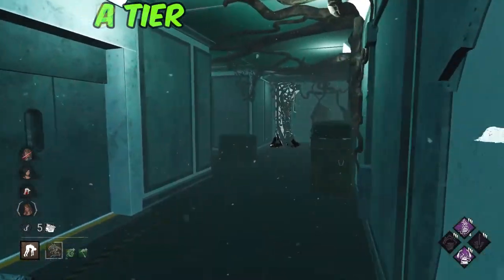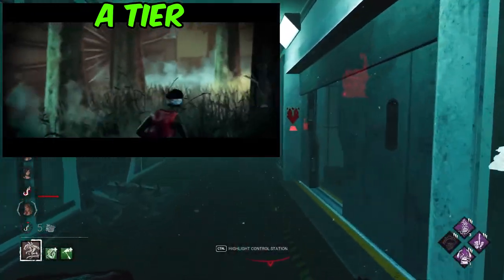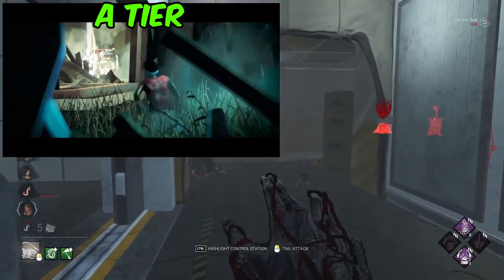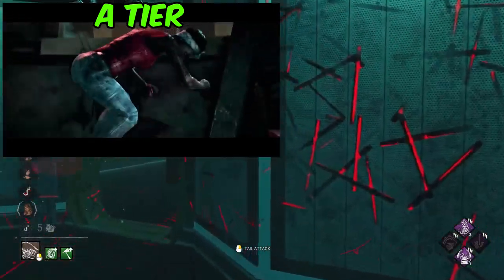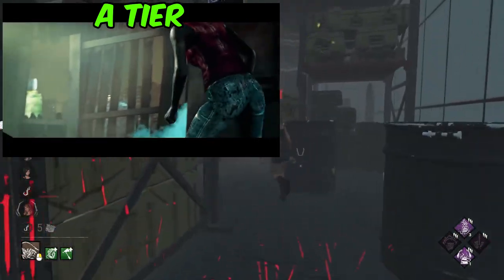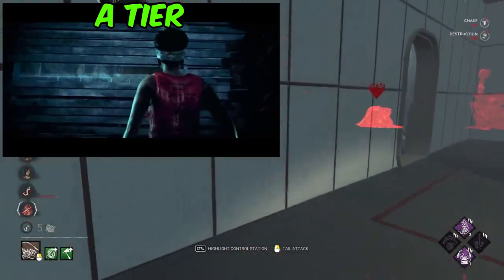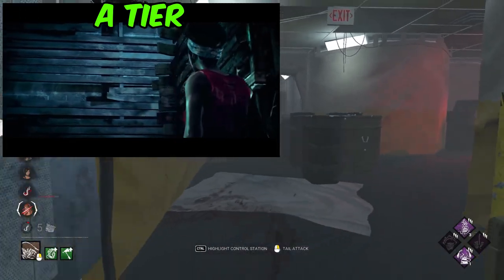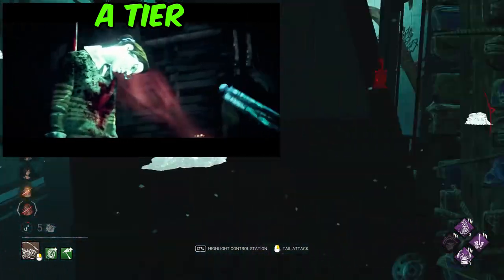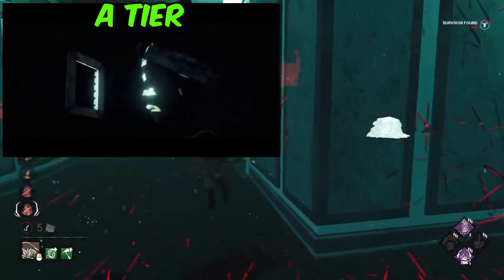We're now moving into A-tier killer trailers, and first up is Trapper. Trapper's was pretty much the first killer trailer they had, and as a result it was a lot higher quality back then than further releases of other killers. They showcase characters that aren't even in the game anymore — I think this is pre-alpha. Trapper's killer trailer is showcased in a way very similar to the generic Dead by Daylight cinematics. It was also kind of used in parallel to the release of Dead by Daylight as a showcase for the game, so they put a lot more effort and budget into this cinematic. Overall they did an amazing job setting the scene, which is why it snuck into A-tier despite being a much older trailer.